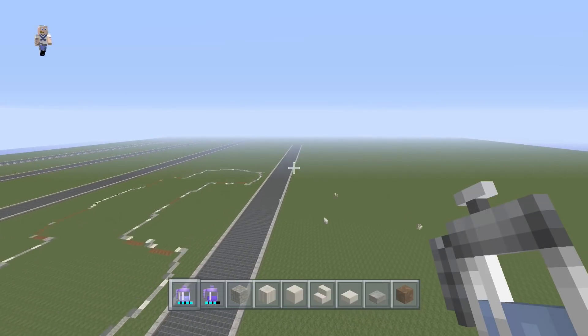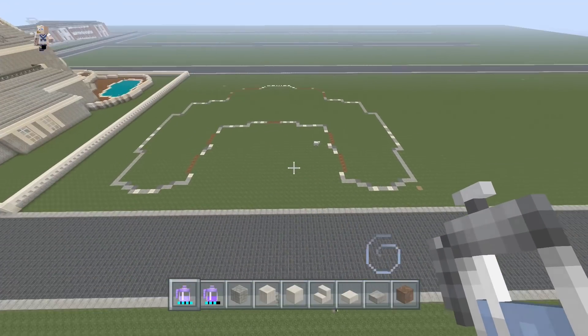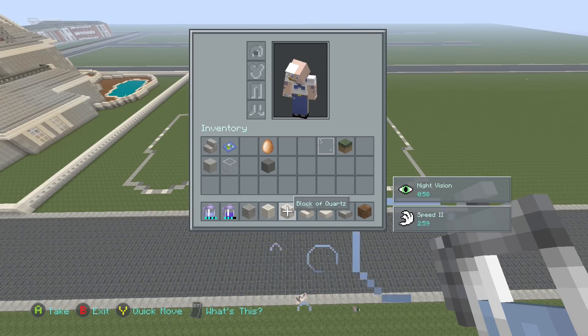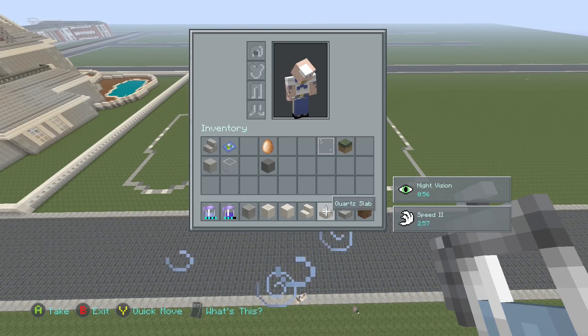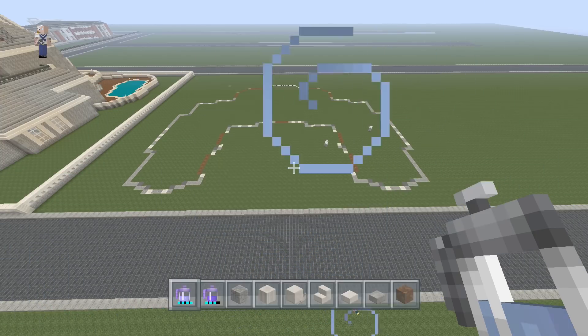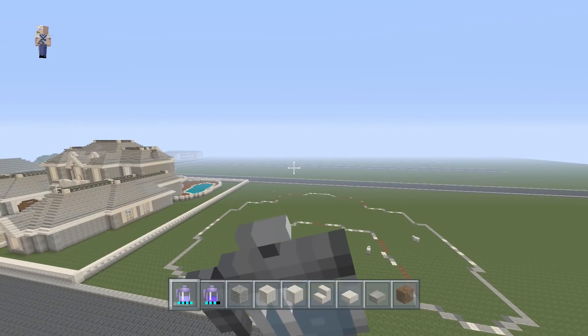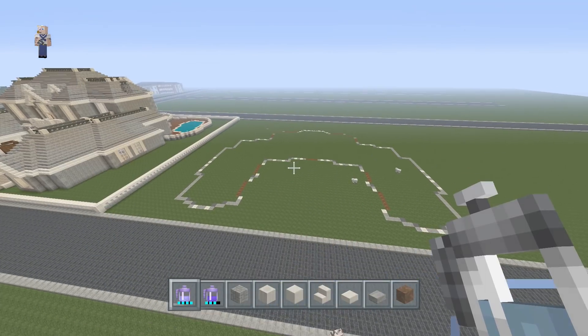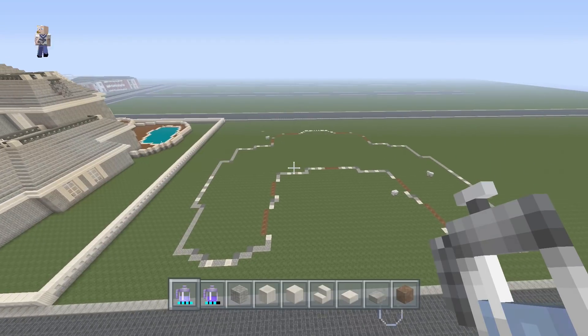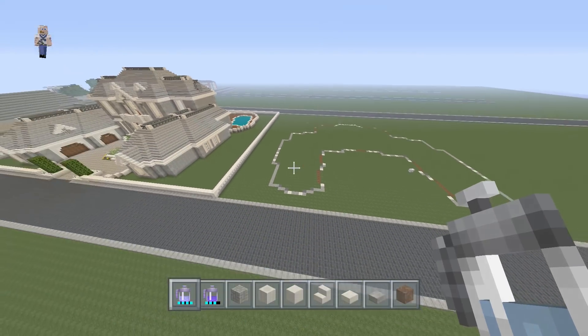Let's get started with the materials that we need. We will need cobblestone, pillar quartz blocks, block of quartz, quartz stairs, quartz slab, stone slab, and spruce wood planks. Along the course of building the house we're going to use more materials, but these will mainly be the parts and pieces that we need for this first part.